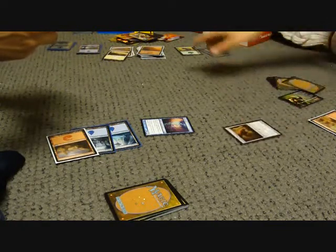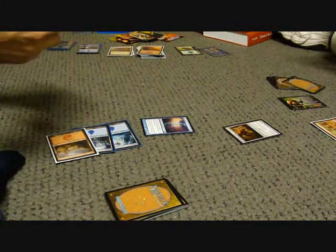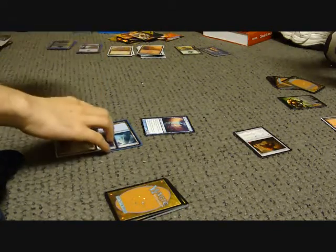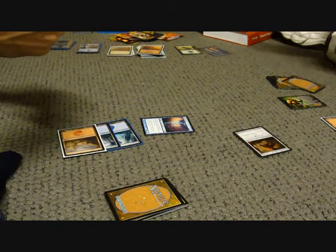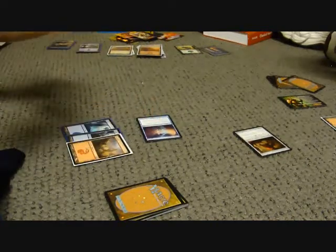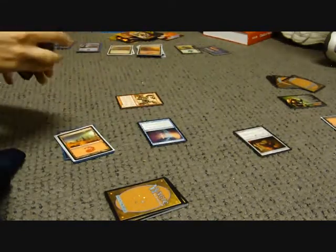I'm going to take a plains. I know what he's doing. You think you know what I'm doing. I'm going to declare my attack and swing. I'll take one — you mean two. No! I'm at negative four life. It's your turn. Untap. I'm going to take another mountain — actually, a swamp. I'm going to attack you with Aether Adept. I'll take two. You're at negative four. I will then play another mountain. Gorehorn Minotaurs — it's a giant 5/5.